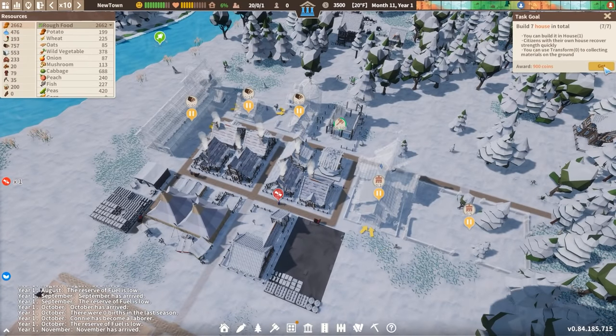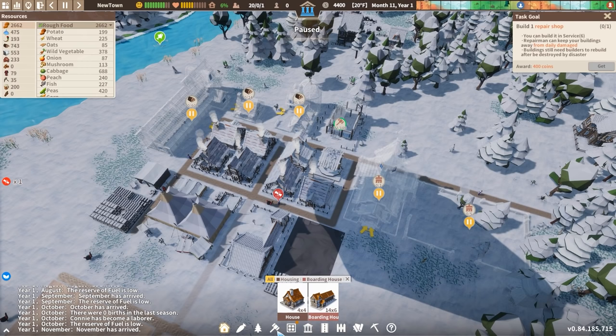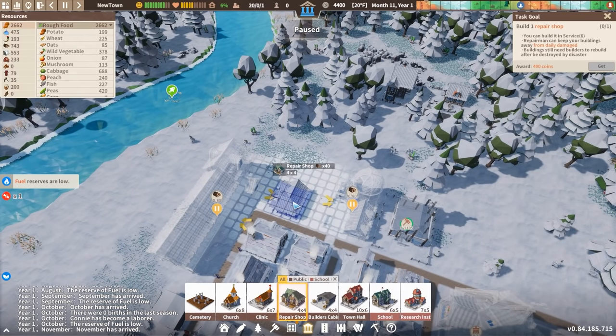Chopping house, we have. Houses in total, we've got. Repair shop — that is something that we do need to build, and I almost forgot about that. Thank you, game. Let's go to services and place down this repair shop. Actually, we can go ahead and get rid of this house over here since the repair shop would make a lot of sense in this location.